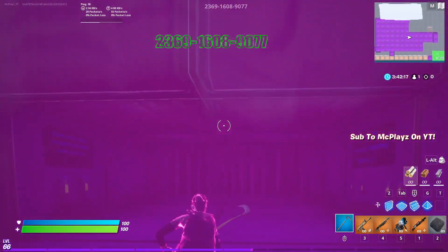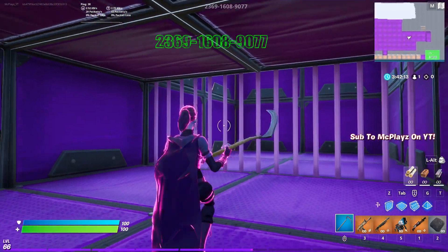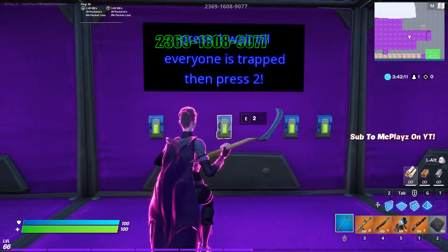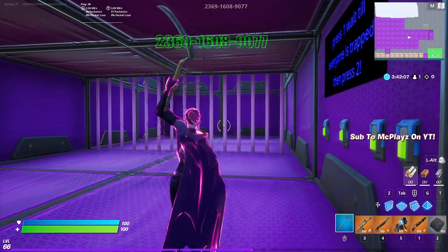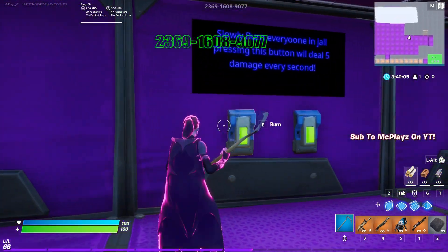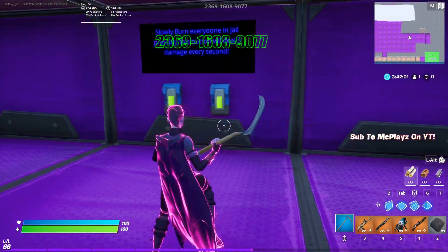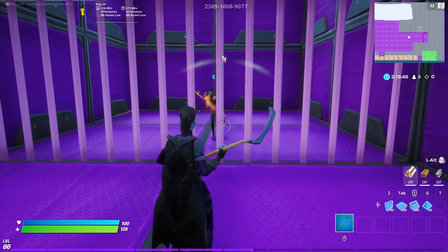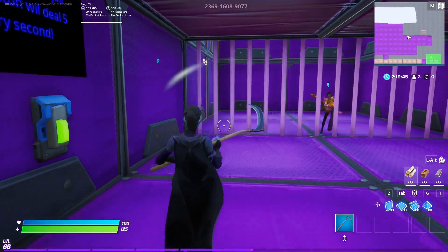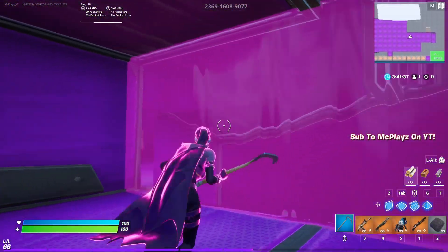Here we got 'trap everyone in jail.' What you do is press one — once everybody's in jail, you press two to reset it. This is to open and close the exit in the back. And then this slowly burns everybody in there, and you can turn that on and off. I'll show you a little clip of the burning mechanism right now. Alright, so that's kind of how that works.